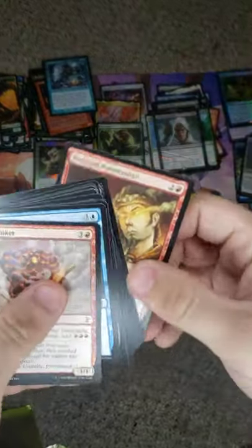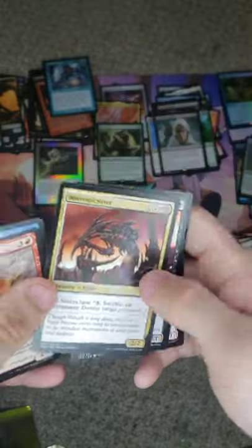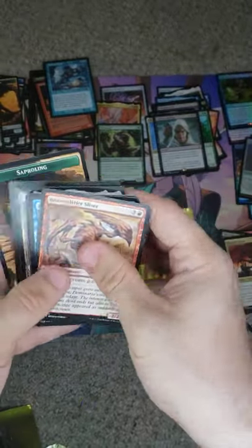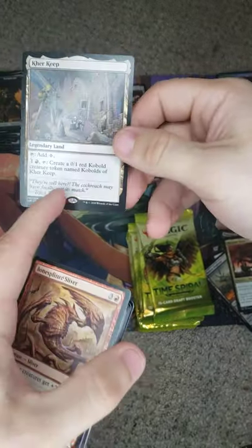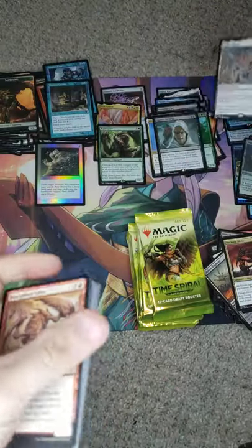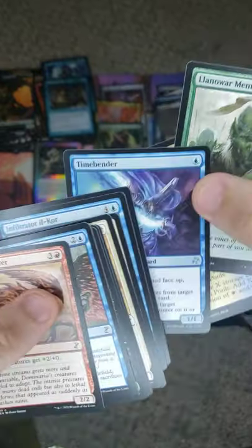Sudden Spoiling for another rare. We got one Prodigal Pyromancer, some Rats, and a Necrotic Sliver. We have Treasure Cruise, non-foil, and Kerkeep — those Cobalt Olds of Kerkeep. That's what those were supposed to be, but it was misprinted as Cobalt.